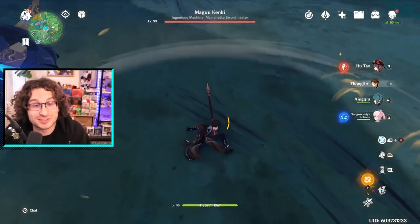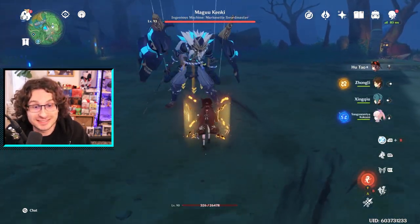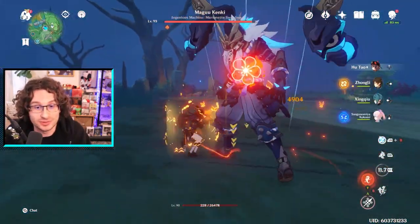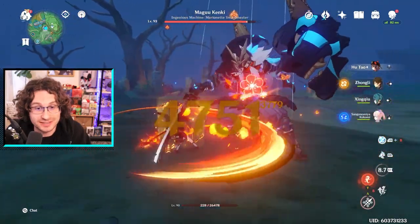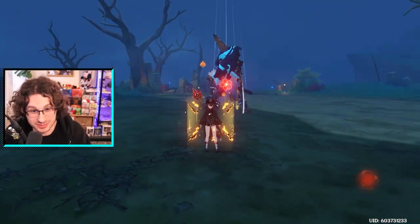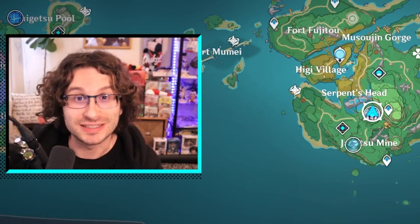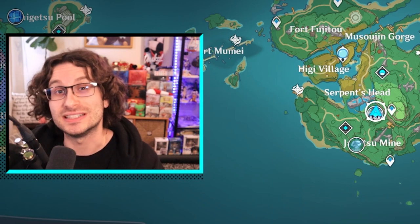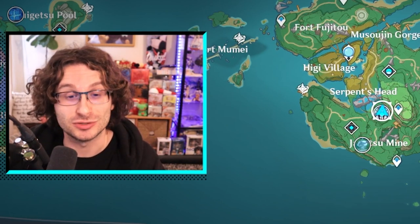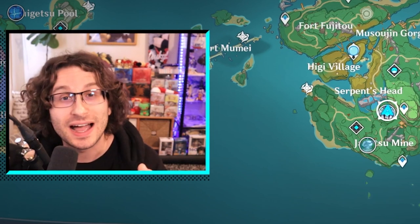A great example of putting everything together is Hu Tao. Her highest DPS string is N1C, but then you can do N1CJ to cancel the animation. I normal attack, charge, and jump — taking zero stamina because I'm C1, which makes the charge attack take no stamina. But if you were C0, the charge attack would take stamina, and if you then dash-cancel, you'd lose even more stamina and start running out. So you N1CJ to cancel it — you stand still, don't dash across the map, conserve stamina, keep high DPS, and it's kind of fun.